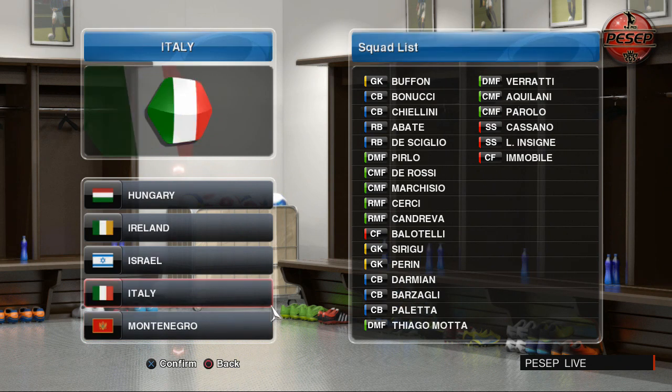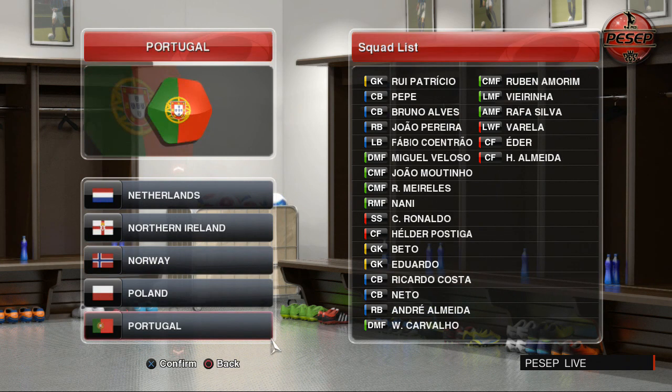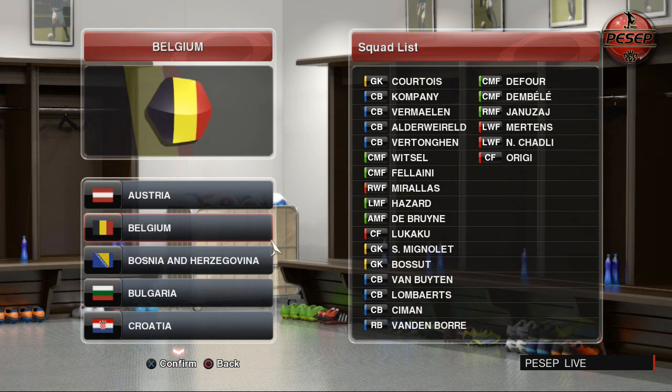There's Italy — we have new players: Cassano, Immobile, and one of the centre-backs, Darmian and Paleta. Paralo has joined as well. We are missing El Chiravi and Osvaldo. The Netherlands squad is updated — you can see Van Persie, Robben, and all the players we'd expect, with the correct names. This is Portugal. There's Russia. There's Spain — glad to see David Villa, and Diego Costa is also in the Spain squad. Switzerland. And here's Belgium's squad updated for the World Cup.